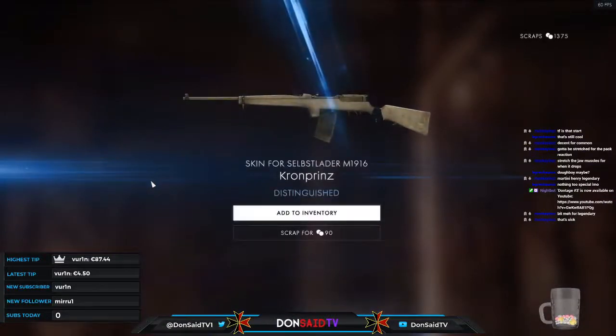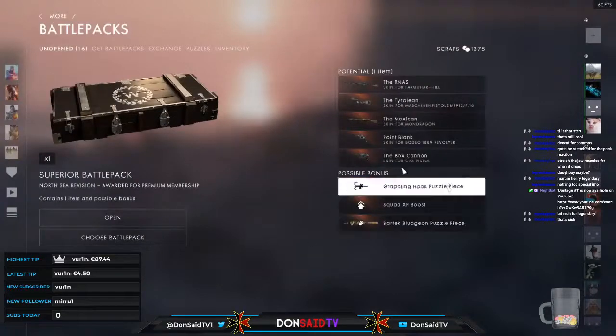The crown prince for the Selbstlader. Interesting: a little piece of black cloth around the hand guard, color discoloration in the wood and the metal parts of the rifle. From a realistic standpoint it looks cool — maybe not as exciting as a skin personally, but it looks pretty and realistic, so credit where it's due. Add to inventory.